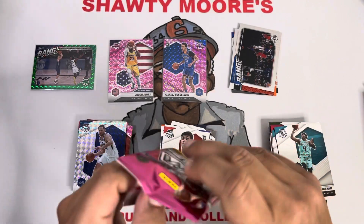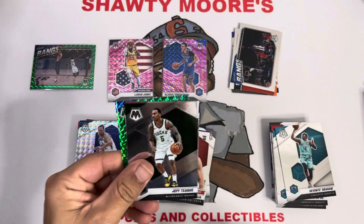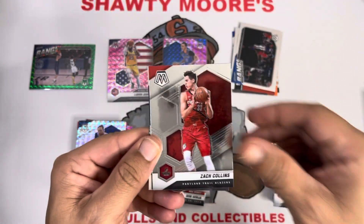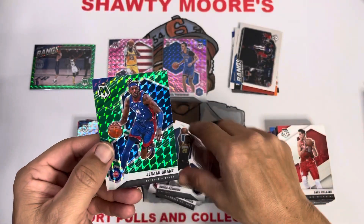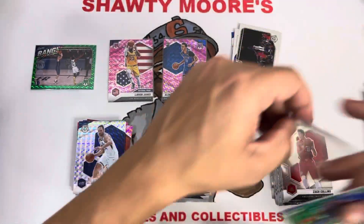All right, only four packs left of this rip — still waiting, not seeing any gold yet guys. Jeff Teague, Zach Collins as a rookie, and Jeremy Grant. He's part of some trade rumors once again — I still say the Lakers should have gone after him from the jump, I like this kid a lot.